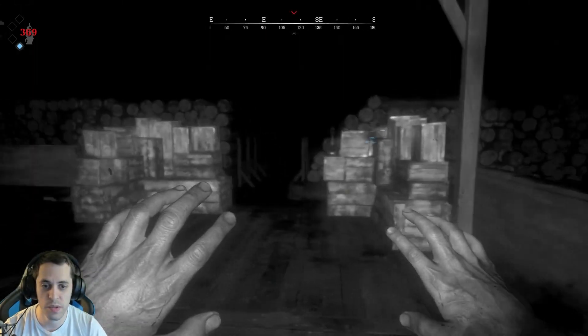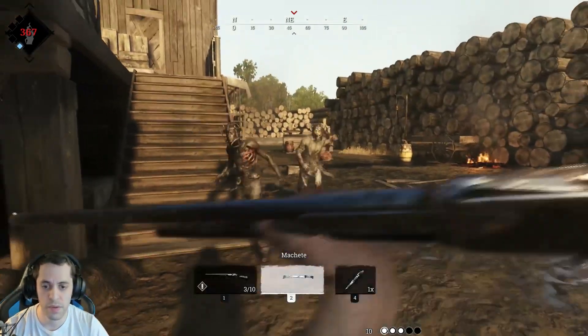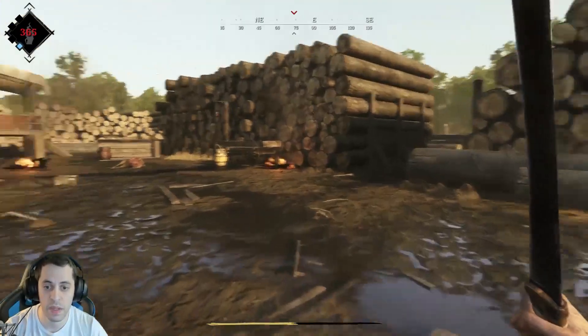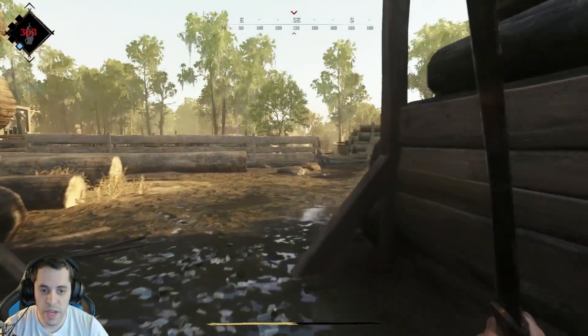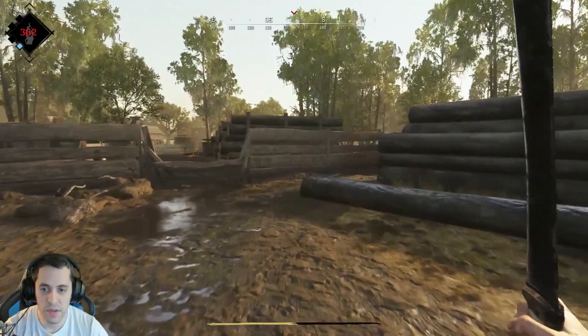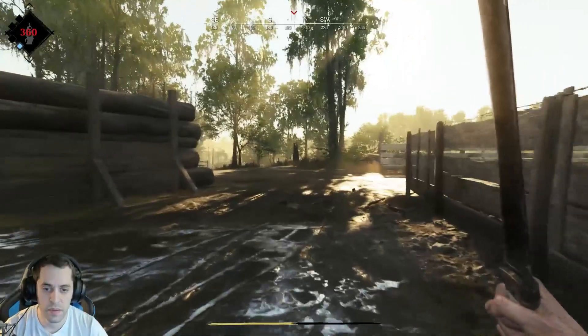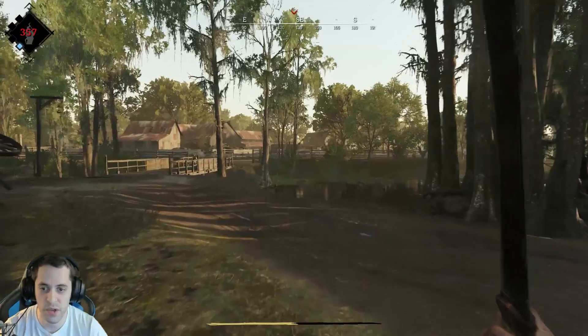Nearest rift seems to be over here at Darrow. Let's go ahead and do that — we're going to make our way over to Darrow Livestock and try and get this second rift. We'll avoid those because even though we want to go quick, we don't really want to make too much noise.